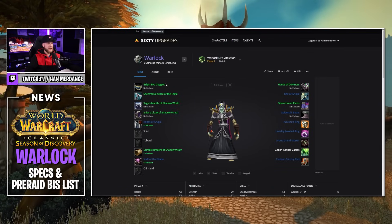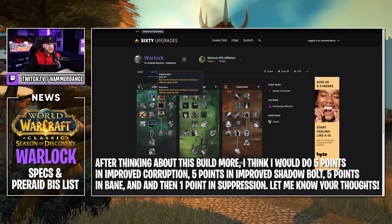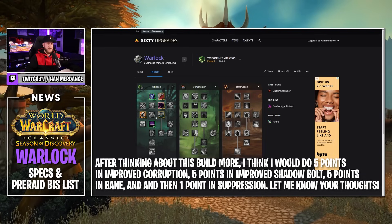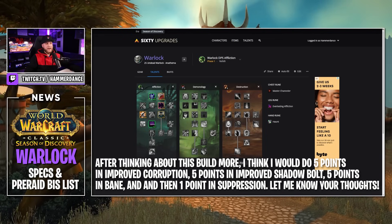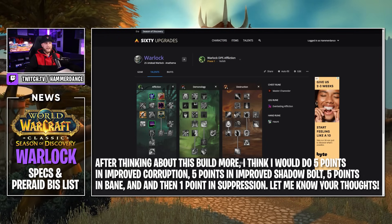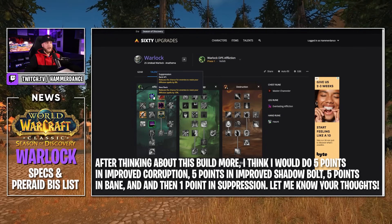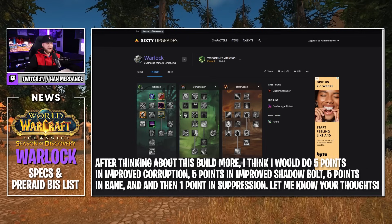Moving on to our Affliction build. We're going into the Affliction tree with four points in Suppression, five points in Corruption — you want those points in Suppression so that your casts don't get resisted, especially at this level. Two points in Improved Life Tap, one point in Amplify Curse, three points in Curse of Agony, and one point in Nightfall. At level 25 your talents aren't that detrimental to how your character plays and how much DPS you do, so don't worry too much — but these will definitely help. You obviously want Instant Corruption and the basically 8% hit chance, and Amplify Curse and Improved Curse of Agony for bosses is going to be awesome as well.